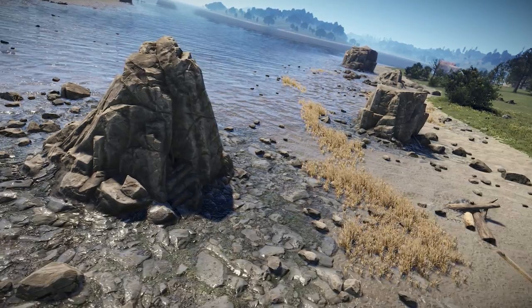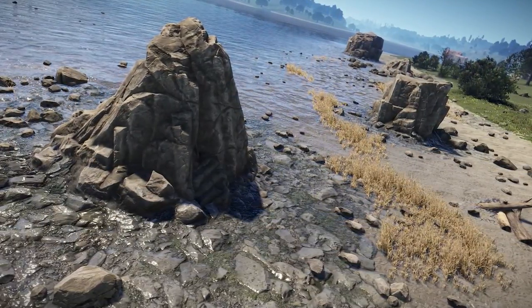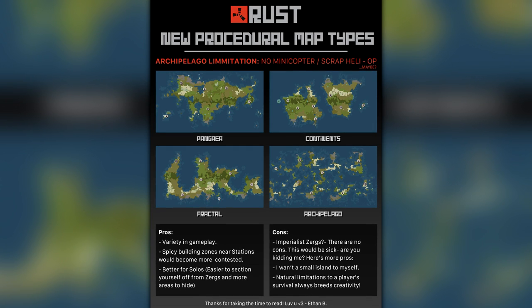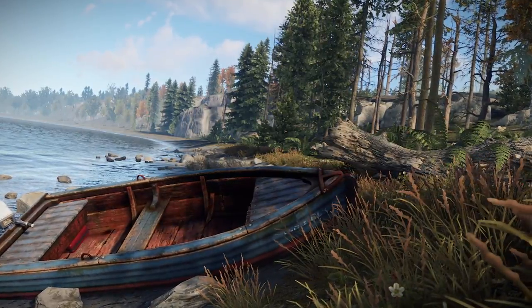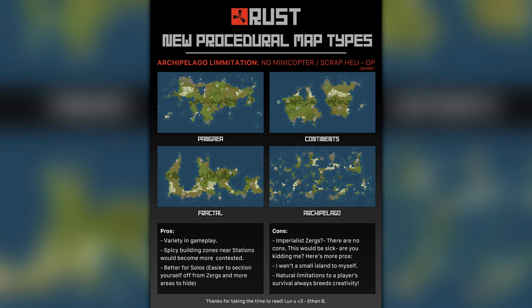New procedural map types are next. What if instead of the mostly square with a couple of innie and outie bits type of maps we get from seeds, you could specify a Pangea type, Continents, Fractal, or Archipelago? The archipelago style appeals to me most, but I imagine this would be a right royal headache to make work with procedural generation, especially as everything's been designed and balanced to work on a single squarish landmass. It's a nice idea, but personally I think this is more in the realm of the custom mapmaking community, at least for the foreseeable future.